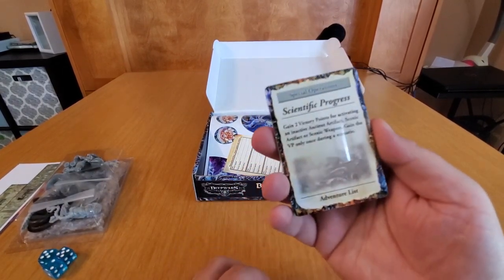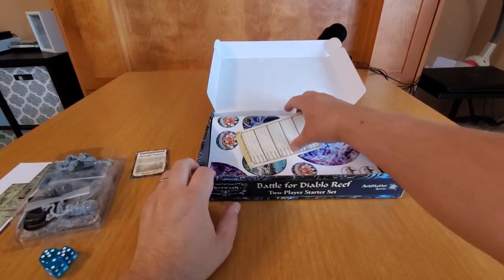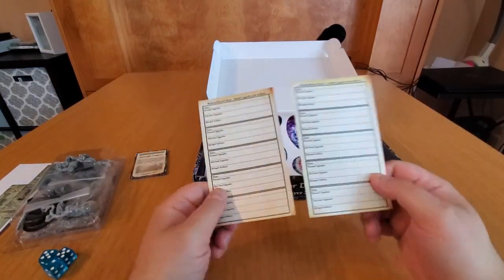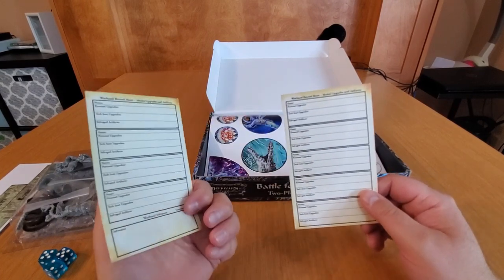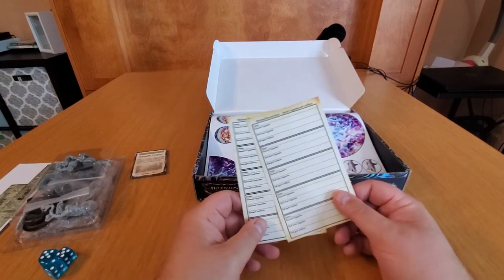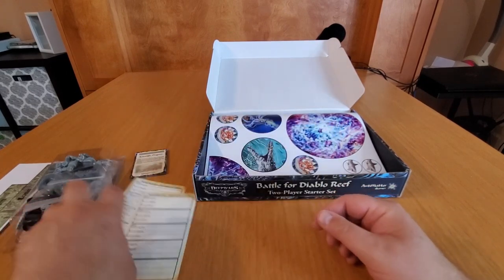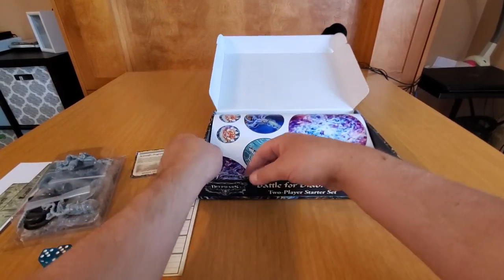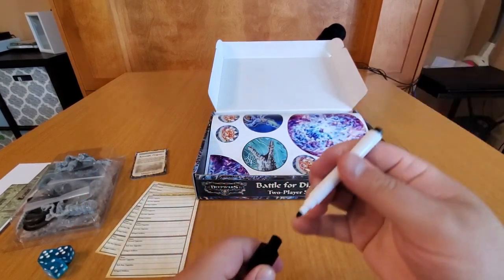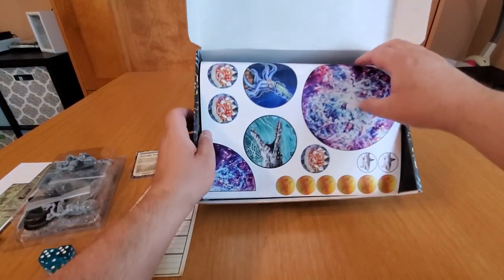These are the special operations cards — we'll come back to those. There's a good amount of stuff in here. These must be the warband record sheets — something you can write on, photocopy, for tech upgrades and the campaign system. Nice tight record sheets, not a huge roster. And you get a marker to mark down your stuff — that's sweet.